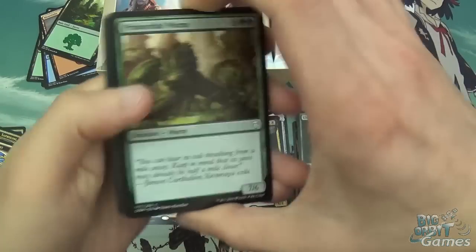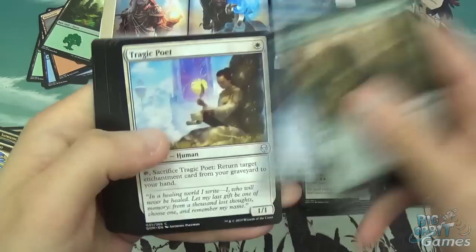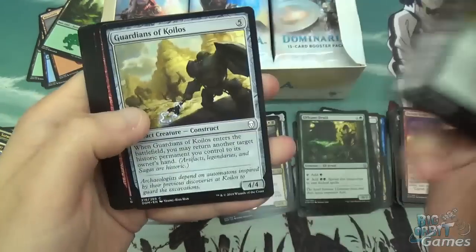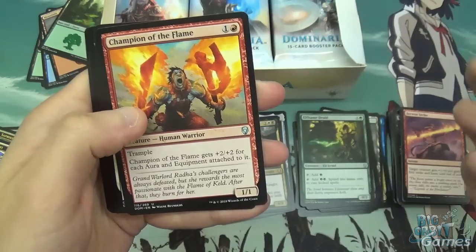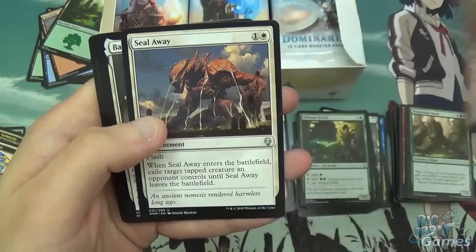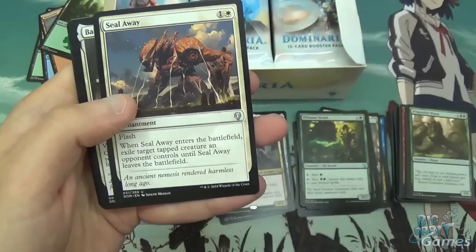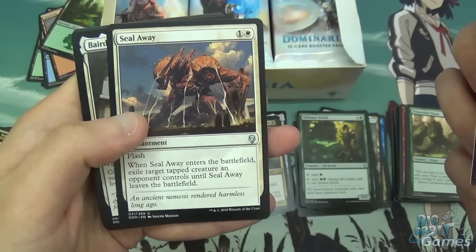Some of these packs are tough to get into. We've got Primordial Worm, Demonic Vigor, Coldwater Snapper, Tragic Poet, Keldon Warcaller, Corrosive Ooze, Navigator's Compass, Fungal Infection, Guardians of Koilos, Keldon Overseer, and then onto Uncommons. We've got Champion of the Flame, Seal Away — this is going to see play probably. Two mana for a flash enchantment that exiles a tapped creature an opponent controls. Pretty solid.